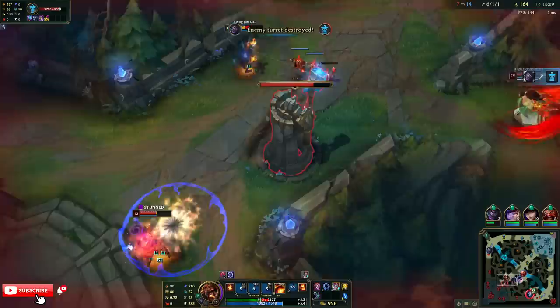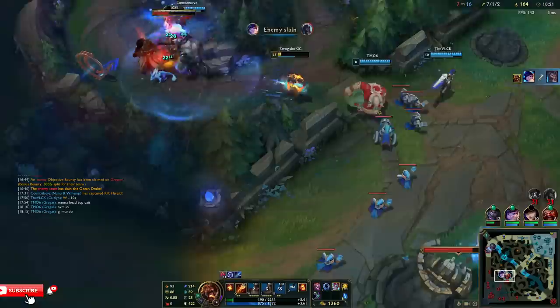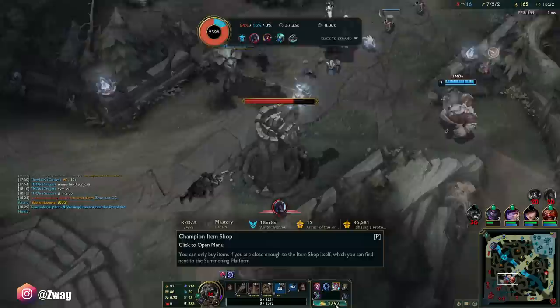I'm just going to walk up — E, Q, W, E. Might be dead. Oh my God, he got nuked! I lived — holy shit. Oh never mind, I got creep blocked by the minions. They pushed me in.